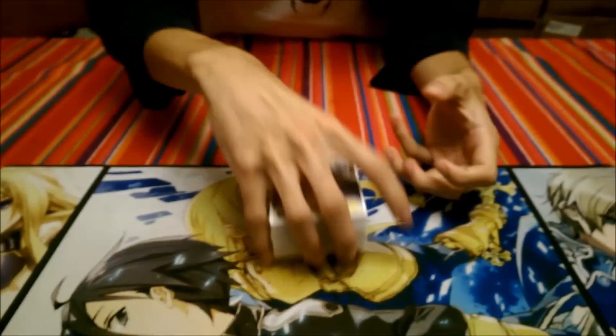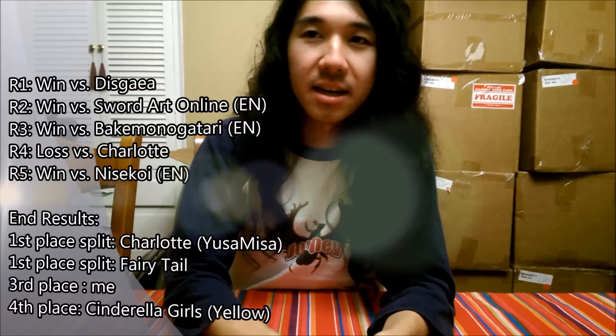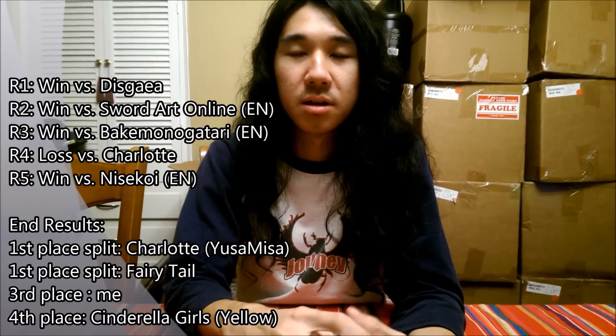How's it going guys? Peshkatz here, and today I'm going to be showing you this Charlotte build that I played today at Locals. I'm borrowing a crap ton of cards from Cody, who is currently holding the camera, so thanks Cody. With this deck today I went 4 and 1. It is the Yusa-Misa build. Round 1 I beat Disgaea, round 2 I beat SAO, round 3 I beat Bakemonogatari, round 4 I lost to Kenny who was also playing a Yusa-Misa deck, and round 5 I beat Nisekoi. I'll have the list up on the screen so you guys can just take a look at that yourself.